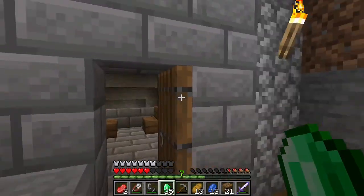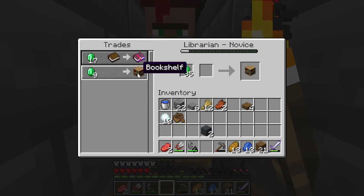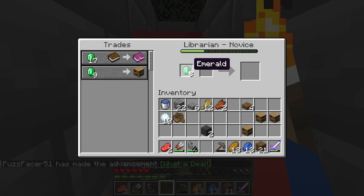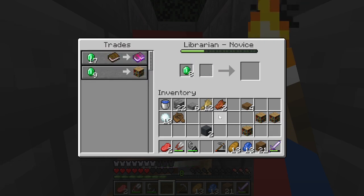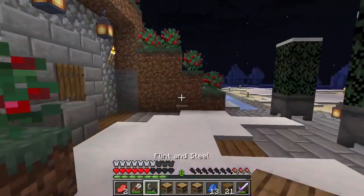And we have a few other treasure maps that we can go on explorations with. Wake up, it's time to trade. Let's get these bookshelves here. I need more emeralds for any kind of trade. But now I have three bookshelves, and we're going to place these bookshelves in the enchanting room so that we can start building up that machine.